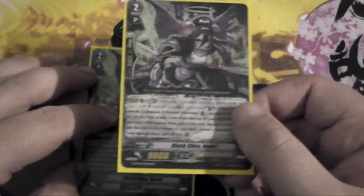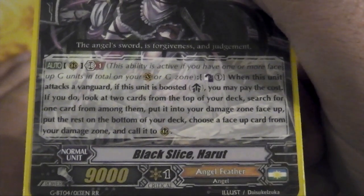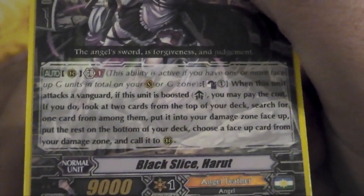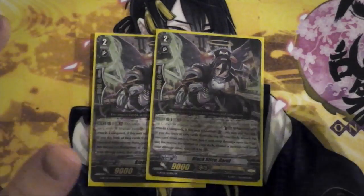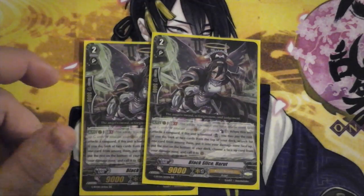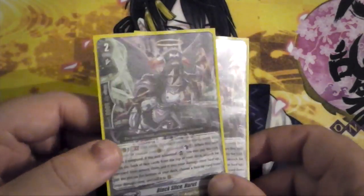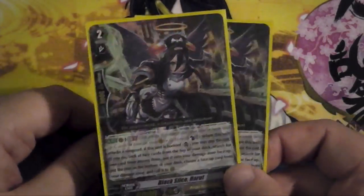My grade 2 lineup is then filled out with 2 of the when-it's-boosted card. Counter Blast when it's boosted — look at 2 cards on top of the deck, search for one among them, put it into your damage zone face-up, put the rest on the bottom, then choose a face-up card from your damage zone and call it to the rear guard. So it lets you get an extra attack out and boost units that benefit from the switch. Generally you'll want the Pegasuses on the field to benefit from such a skill.